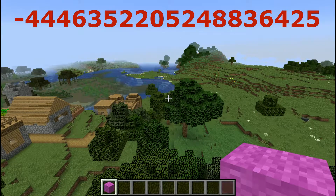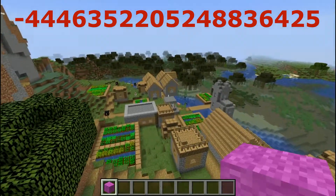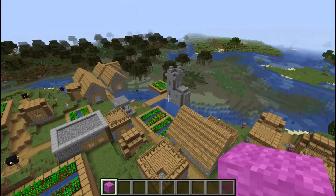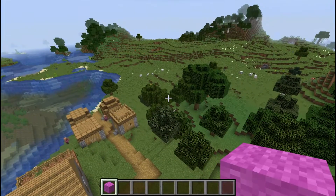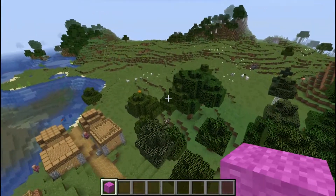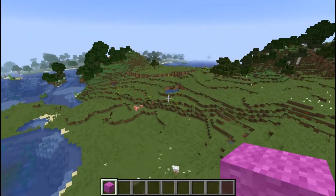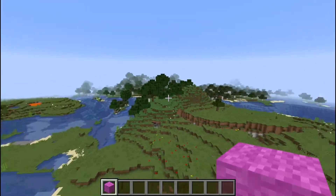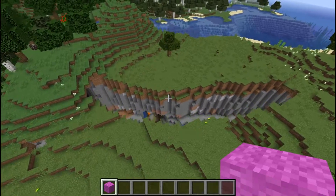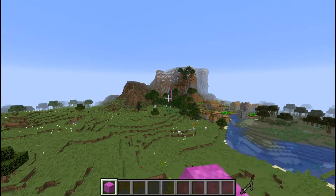The cool thing is that this village is right on a swamp — it actually goes into the swamp. You don't see that very often, so this is why I'm calling this the Swamp Village seed. There are a couple of cool features right around spawn that make this absolutely epic. You guys know I do not show you a seed unless it impresses me, and this one did.